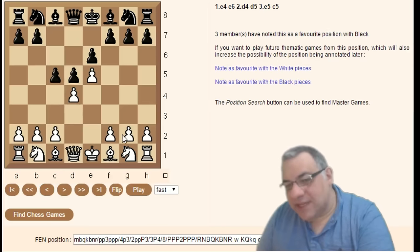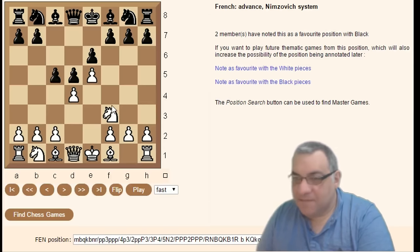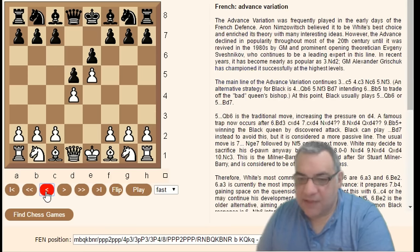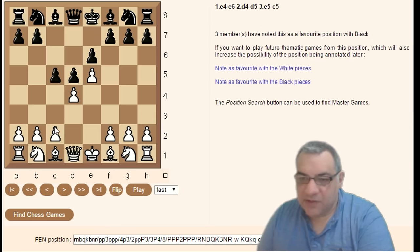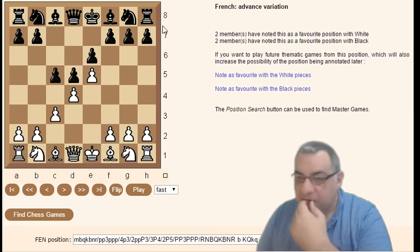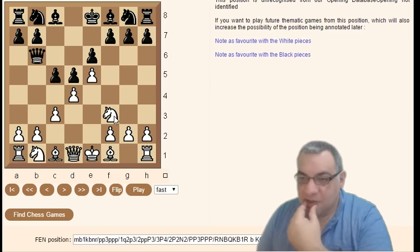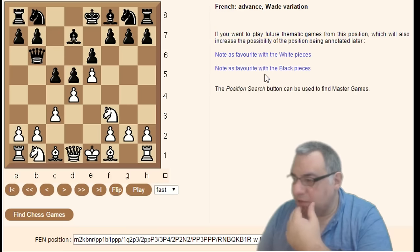The Nimzowitsch system involves not even taking, just letting things be — not providing support. Knight f3 is the Nimzowitsch system. Going back to the main Advanced variation with c3, if we take it further with Queen b6 Knight f3 Bishop d7, that's the Wade variation.